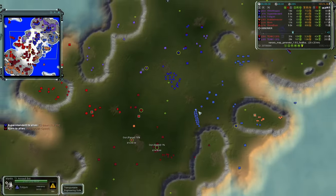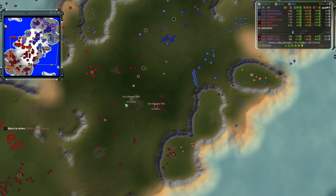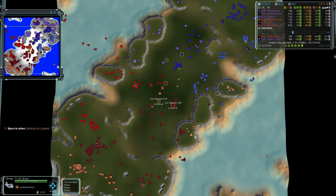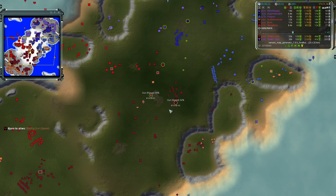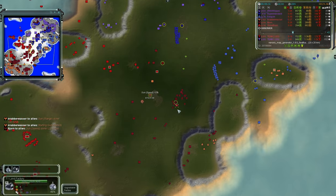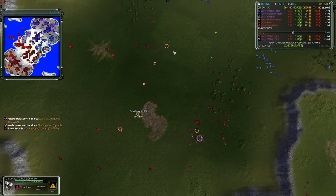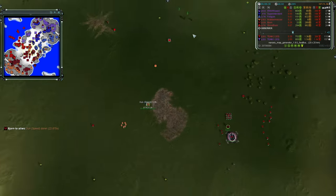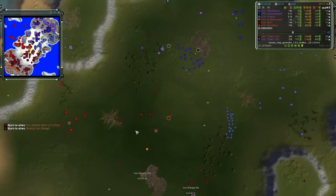Willow Wisp is going for the range upgrade first while Nabberwasher is building the speed upgrade — kind of opposite strategies. Whether to build speed or range first is a toss-up: speed is more aggressive, range is more conservative. Engineers are assisting Bjorn so he can upgrade his comm quicker. There's some PD creep going along the horizontal center axis of the map from team two.